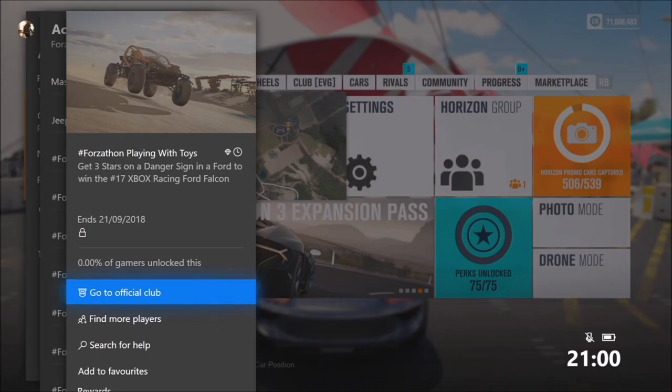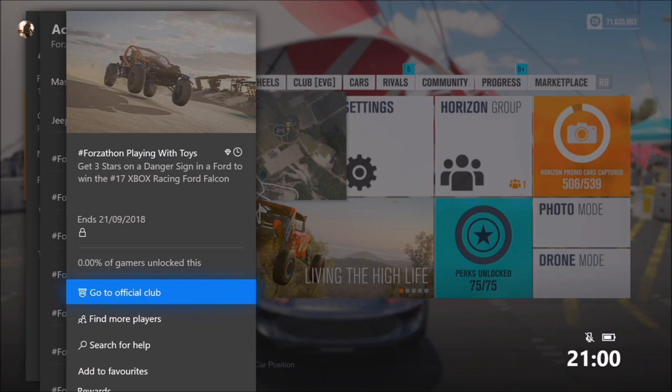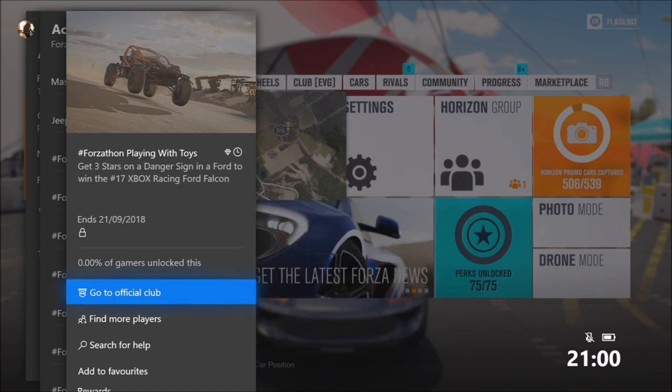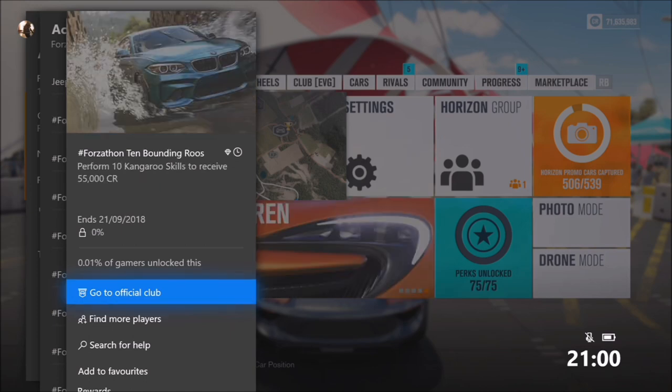Hello and welcome back to Everything Gaming. Today I'm going to be showing you how to complete all of this week's Forzathon challenges. In this week's Forzathon you can win the number 17 Xbox Racing Ford Falcon, which we haven't seen for a while and it's very cool. The first challenge wants you to get three stars on a danger sign in a Ford to win the number 17 Xbox Racing Ford Falcon.